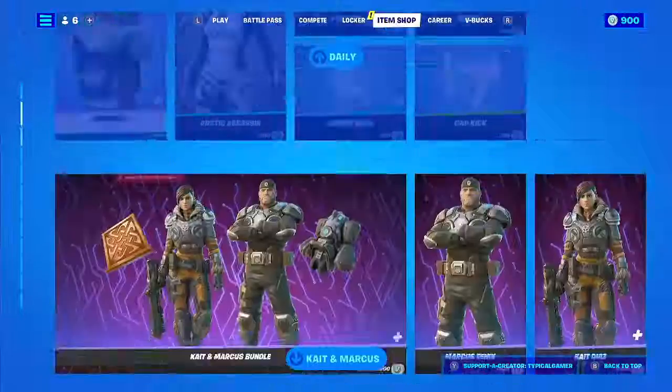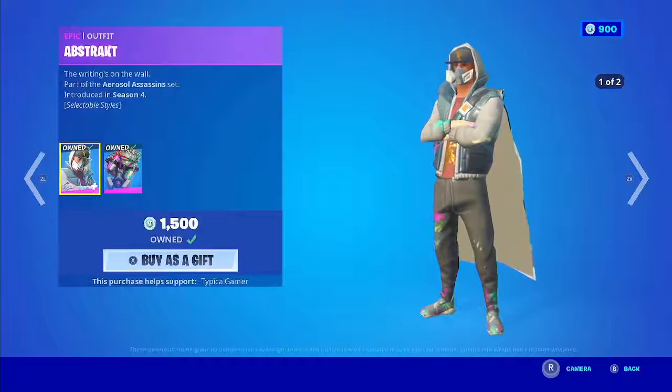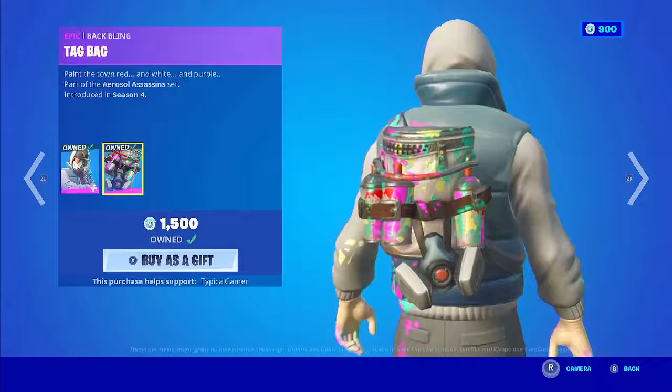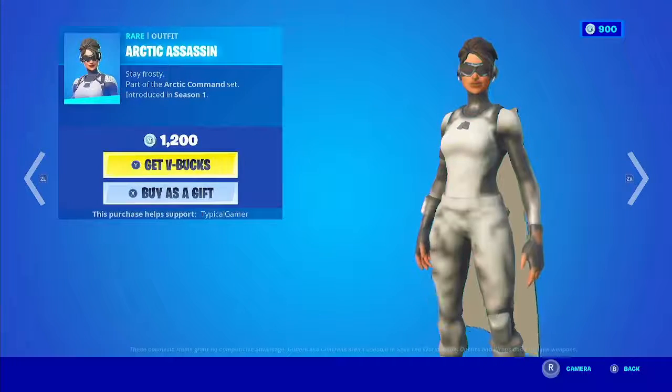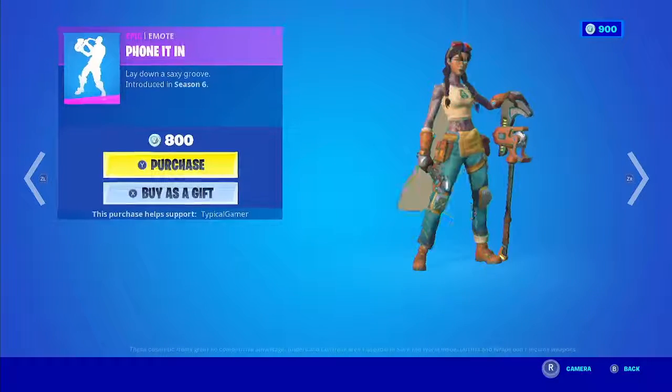You also have to do challenges for these guys. Next we have Abstract right here — cool skin, I bought him back in Chapter 1, Season 4. Very cool, I love that style. Then we have his back bling, Tag Bag. And then we have Arctic Assassin — this is Fearless' skin. Who else misses Fearless, bro? He's such a good creator.